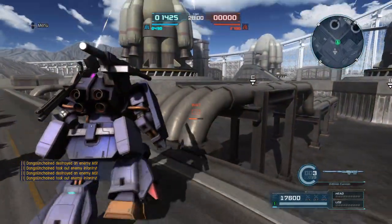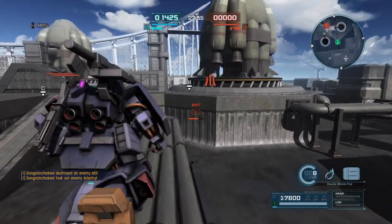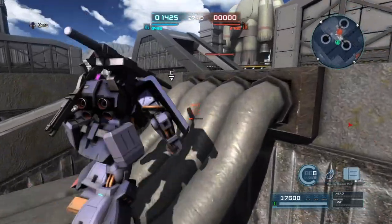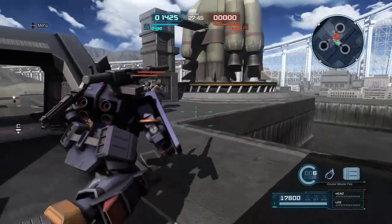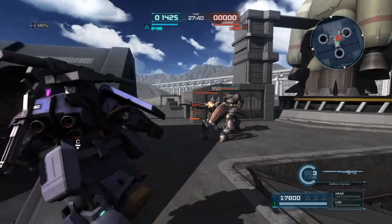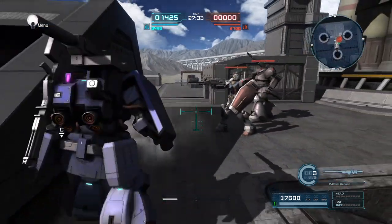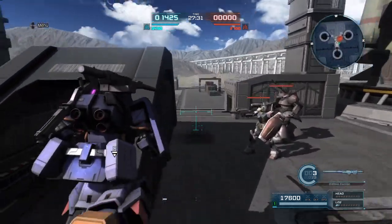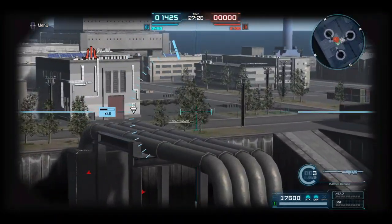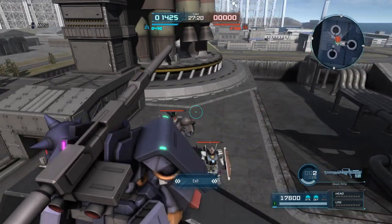Seems like a decent support. You got 550 range on the cannon. Oh, that's kind of nice how the missile pods slide up — looks good. Fire into the crowd indiscriminately — yeah, that's something you have to be careful about because you technically have multiple stuns just from the shoulder cannon. Fire a decent amount away. You can kind of control where the missiles go.